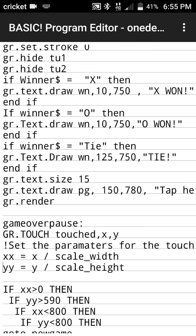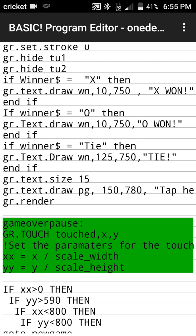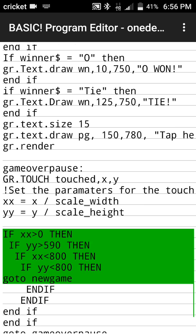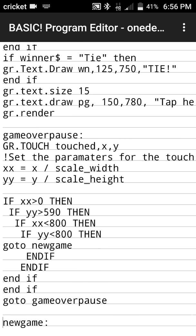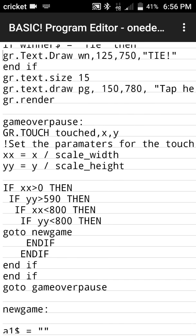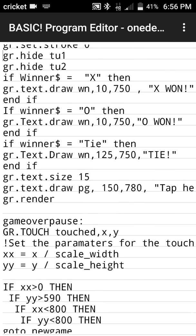Now we wait for the screen to be touched to play again. We call the touch variables, get the touched X and Y, scale XX again, and check if it was touched anywhere in the bottom of the screen covering the 'tap here' text. If you touch the bottom third of the screen, it starts a new game. When starting a new game, we reset all variables to zero, clear the screen, and go back up to 'game', which starts everything over.